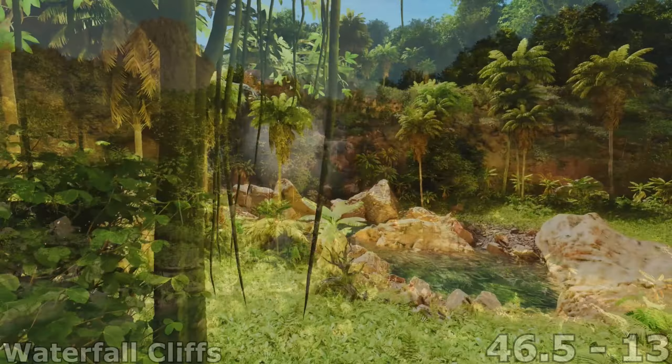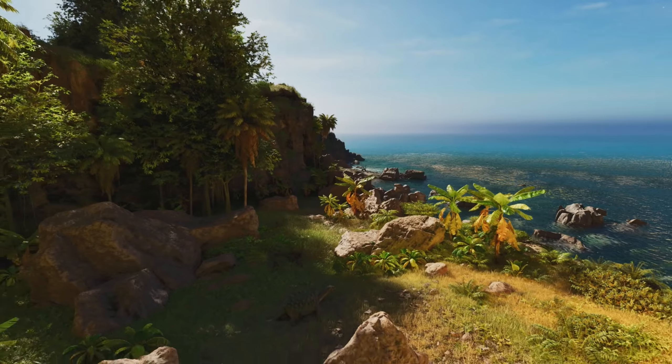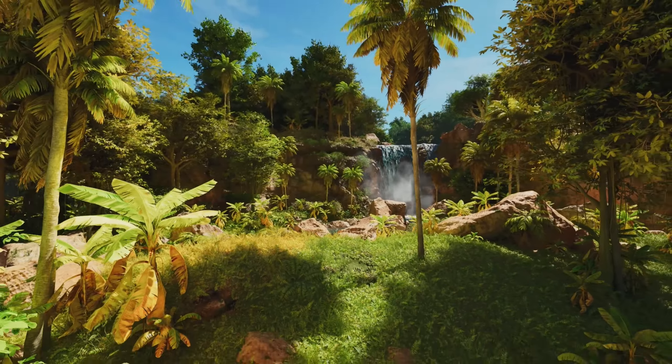With the north taken care of, let's take a quick look at some spots along the west coast. The Waterfall Cliff is located at 46.5, 13. The main draw to this area has to be its beautiful aesthetics, but beyond the obvious beauty, this spot is very safe and will allow you to build practically anything your heart desires. Not to mention having the ocean on your back door is always a perk. The isolation does come at a bit of a price though, as this spot is fairly far from most of the spawns on the map, including resources and dinos themselves.